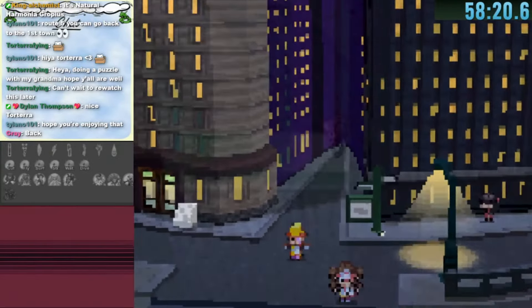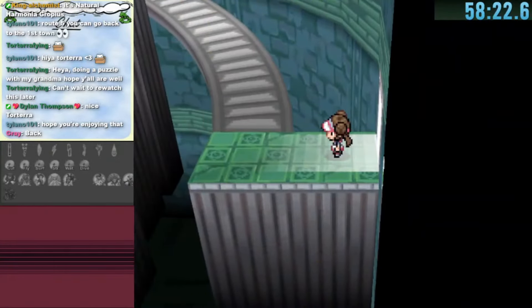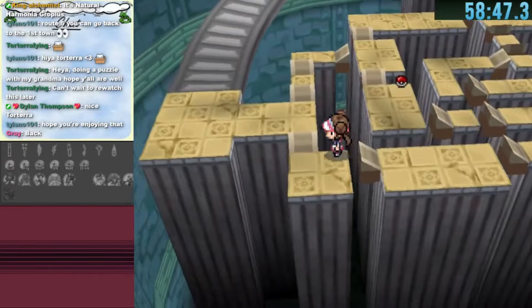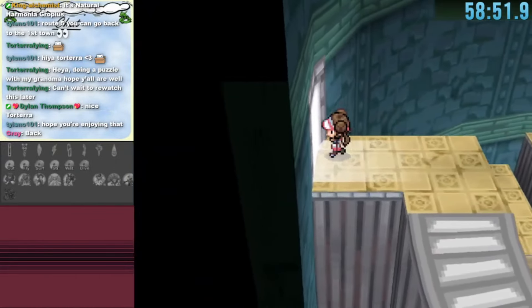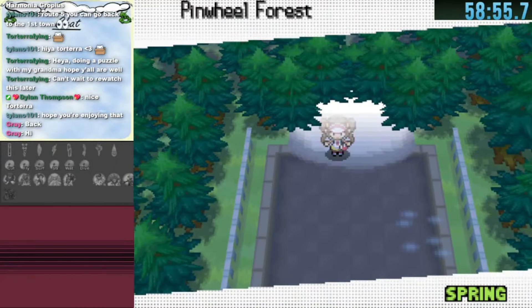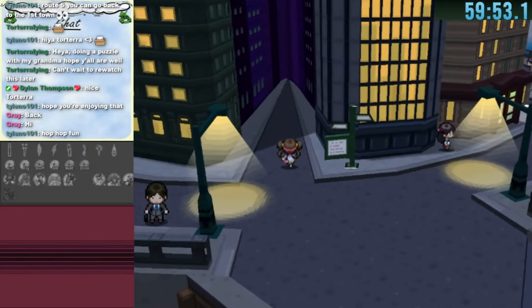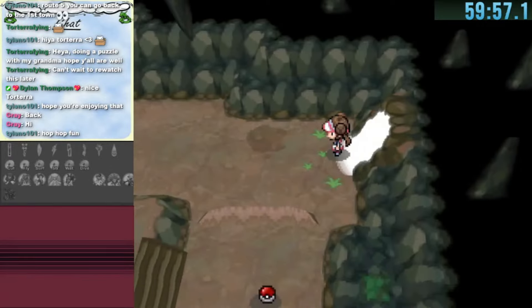From Castalia City we're led to Dragonspiral Tower with a lot of puzzles. We hop over steps and go to the staircase exit, which leads to Pinwheel Forest — a great warp for the future. Our final Castalia warp leads to Wellspring Cave, which only has one other warp limited by Surf.